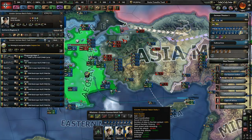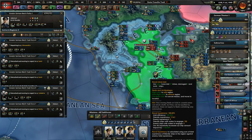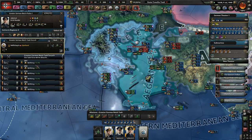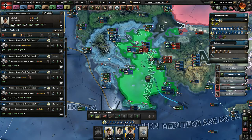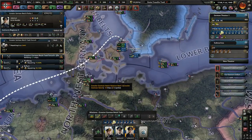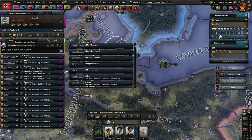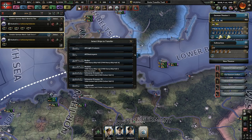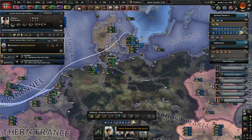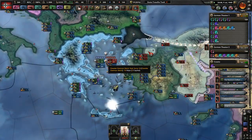I want everyone here just to repair — just go home, repair, don't worry about anything. Two light cruisers down there in German Task Force 8. I'm going to boost them up — they have capacity for two capital ships. I'll give them a battlecruiser, because they're fairly fast, and then a heavy cruiser for a little bit more firepower, so each task force still has at least two capital ships.